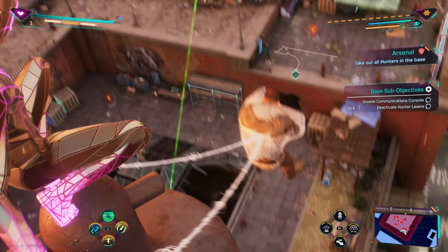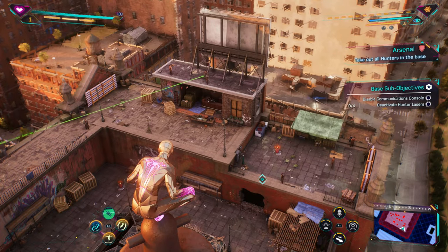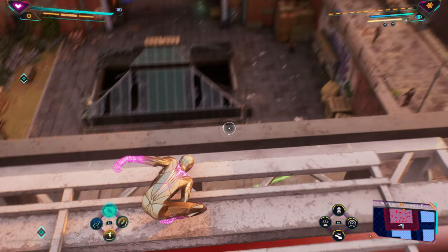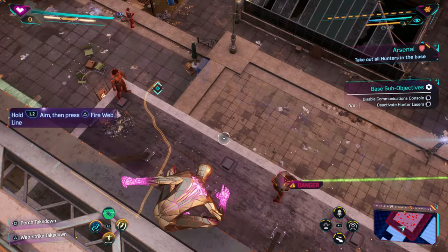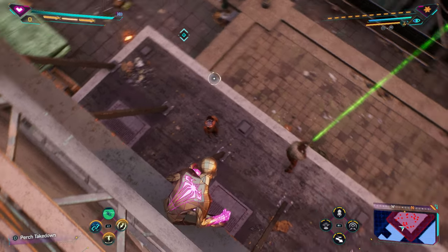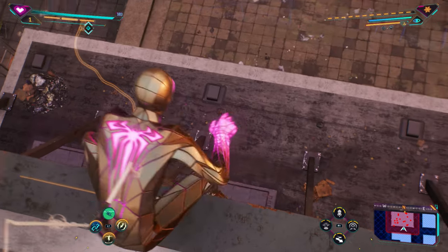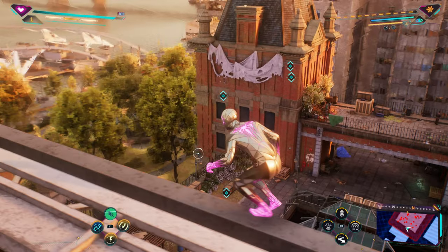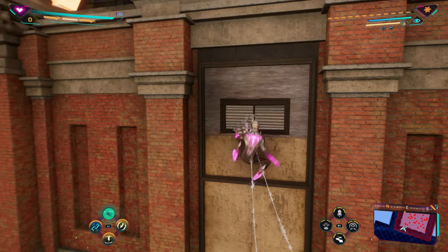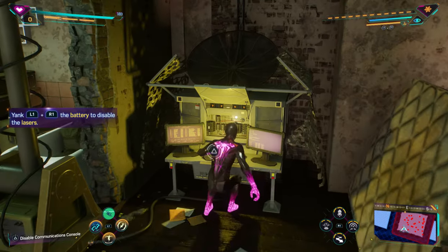Alright, I can do a purge takedown there. We have to disable the communications console and deactivate the Hunter lasers — there are four of them. Can I safely take down this sniper? Probably not. Wait — maybe. Gotcha. Let's go over here to the side of the building and into here. And look at this — communications center completely unguarded.